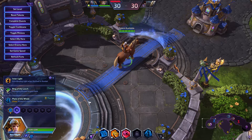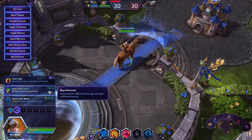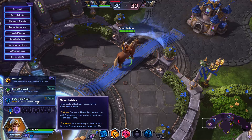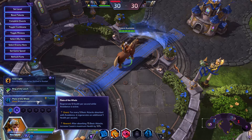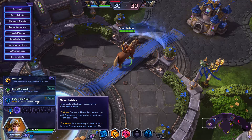This next one is really up for debate. You can go with Ring of Leech — when you damage blinded heroes it heals you — or you can go with Plate of the Whale, which is a quest that allows you to regenerate 5 health per second while Avoidance is active, and for every basic attack absorbed with Avoidance it regenerates an additional 1 health per second.